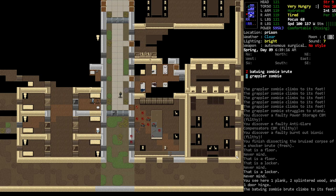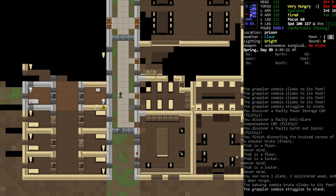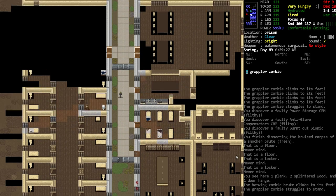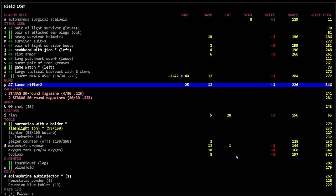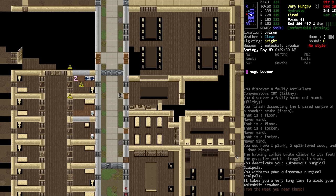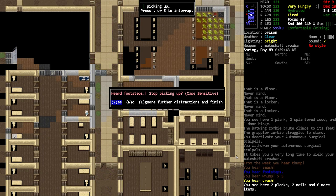A batwing - I've heard of these guys. So they can actually fly now, some of the zombies. That's interesting. Okay, there's the kitchen, which I think I want to go to because our character is super hungry. He's gonna get some of that yummy prison food like he's done before.